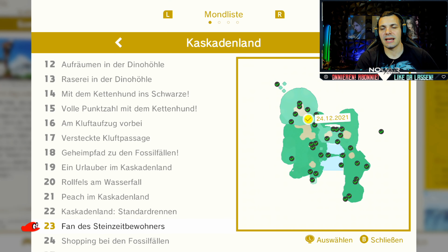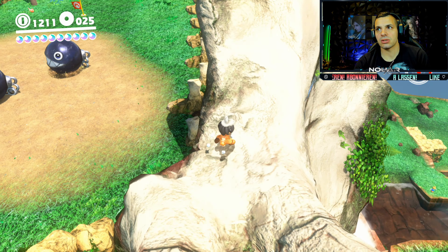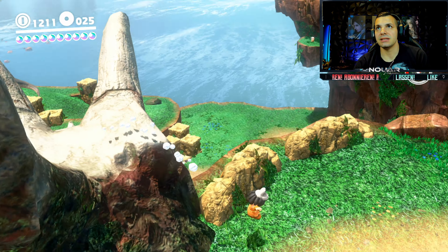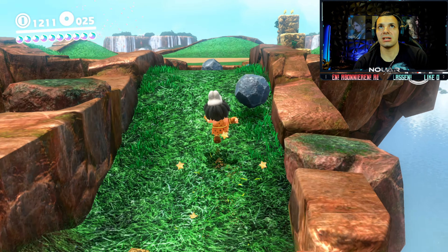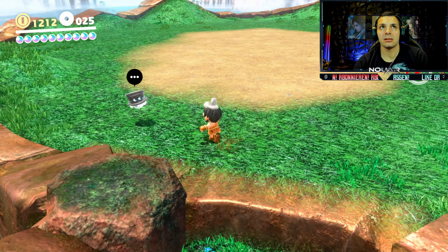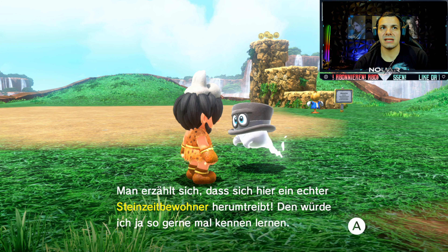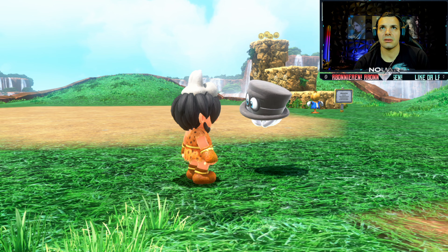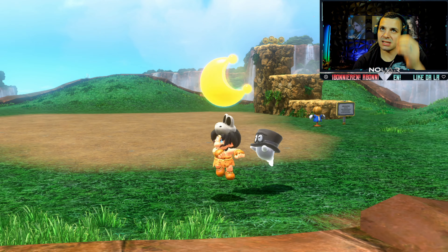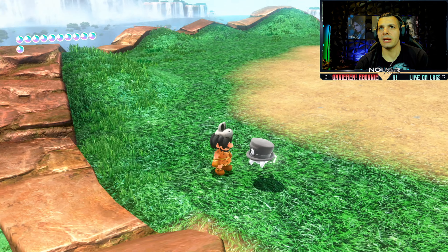Den Power-Mond 23, Fan des Steinzeitbewohners, findet ihr an dieser Stelle. Wir gehen einmal hier rum, am Triceratops-Kopf, die Fläche wo Madame Brood, oder wie die alte hieß, war. Erzählt sich, dass sich hier ein echter Steinzeitraum treibt. Ja, ich bin doch einer. Also, ihr müsst einfach nur dieses Outfit anhaben - Fan des Steinzeitbewohners. Und deswegen erledigt, Freunde.